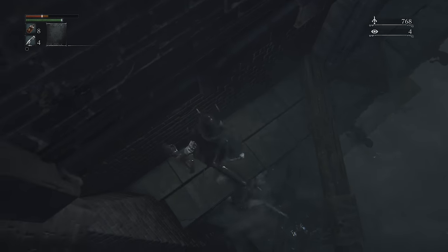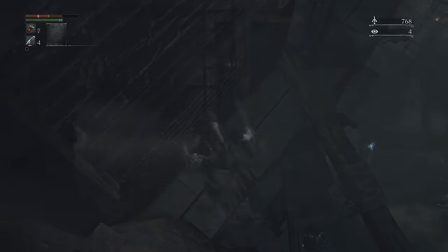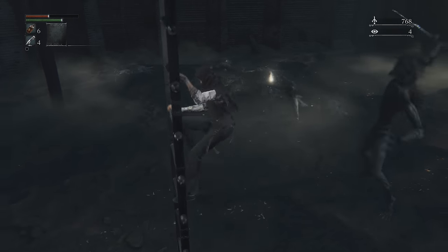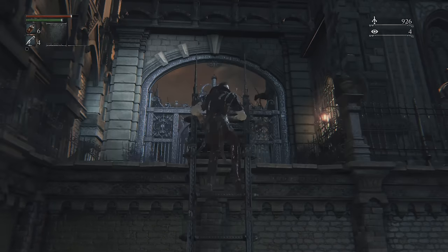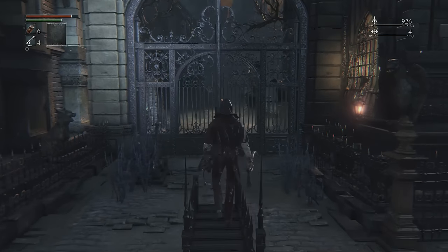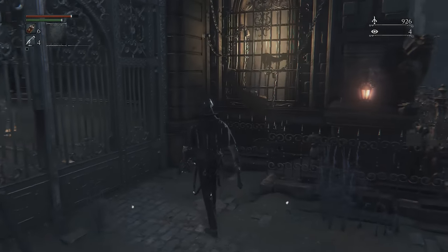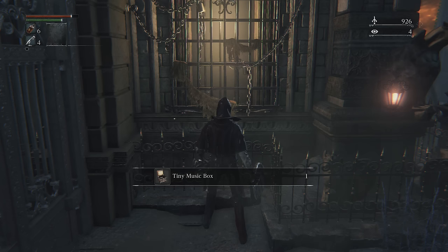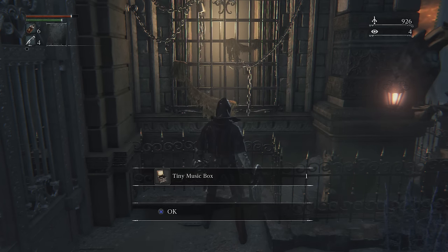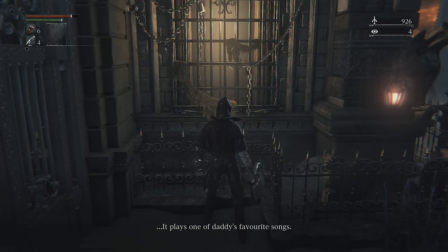When you make the large drop down to the legless townspeople, you should immediately look for a ladder and head up. Eventually you'll come up behind the house that had music coming from it, and you can talk to the young Yharnam girl in the lit window. The music box she gives you will help you with a boss fight later on — and prepare to cry, it's kinda sad.